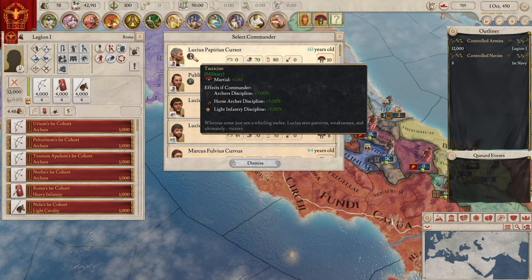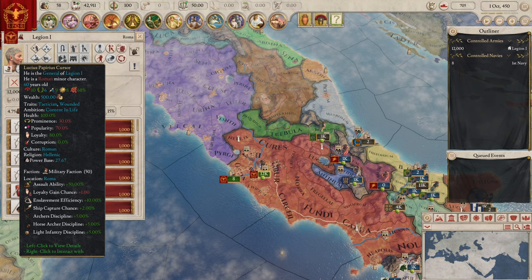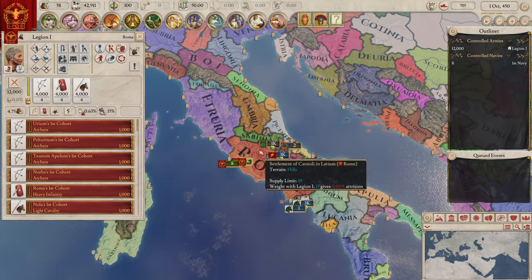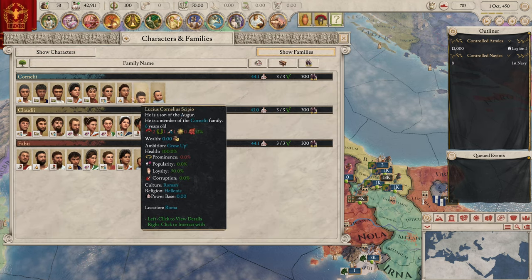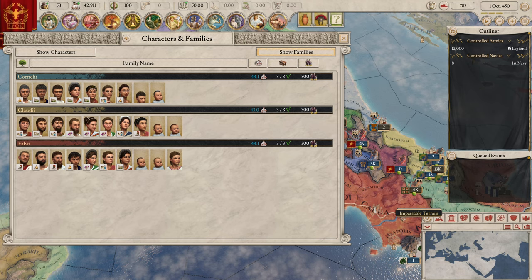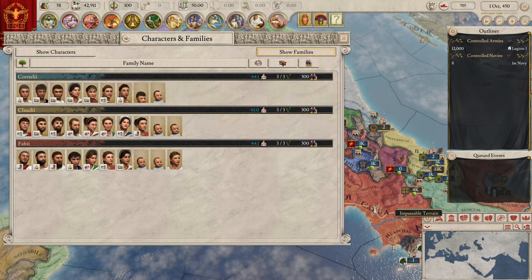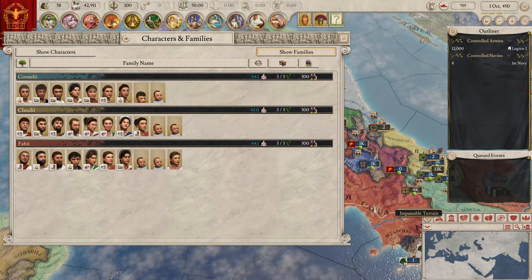These guys need an army — Lucius Papirius Corsa. I believe they did change the families as well — there are now fewer families that matter more. That's a really good change: fewer families that matter more. You had all these small families in your court and it was getting really difficult to keep track of them. This makes more sense — why would insignificant families even be on that list?